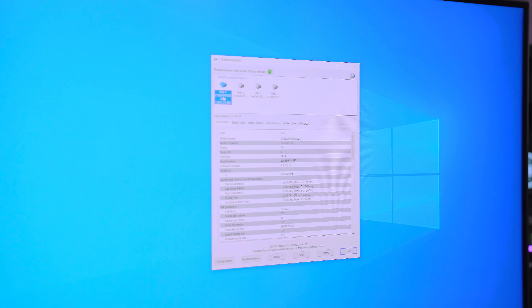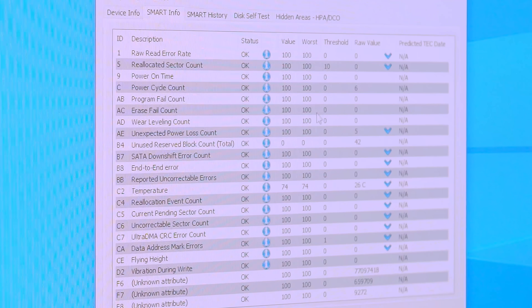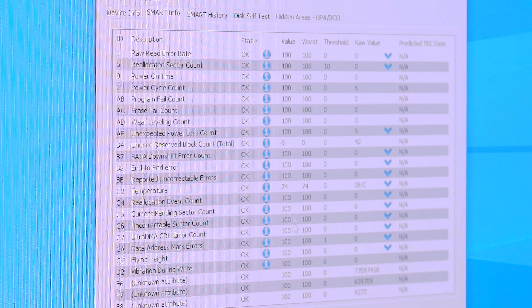Now if we take a look at our CT2000MX500 — check this out — status: okay. We like seeing that. Smart Info — everything is perfect, because it's a brand new drive, so all values are 100 where they should be. SMART is a nice function built into hard drives and SSDs now so that you can at least predict a failure when it's coming, and that's just a smart way of doing things — no pun intended.